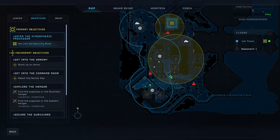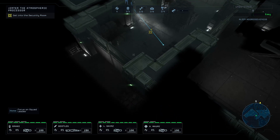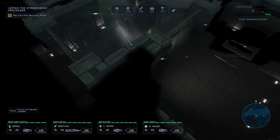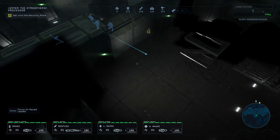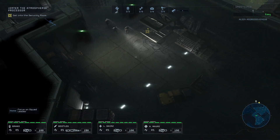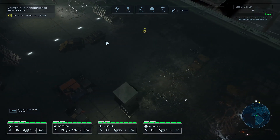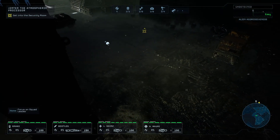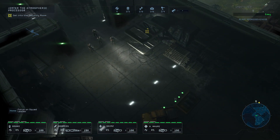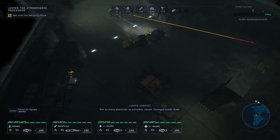I do like having this sensor network set up — definitely worth doing it as you go around. Get as many materials as possible, squad. Corrigan needs them.